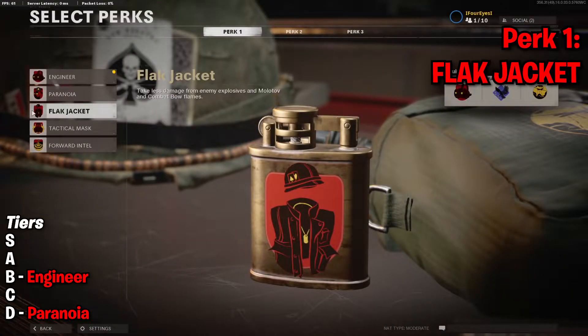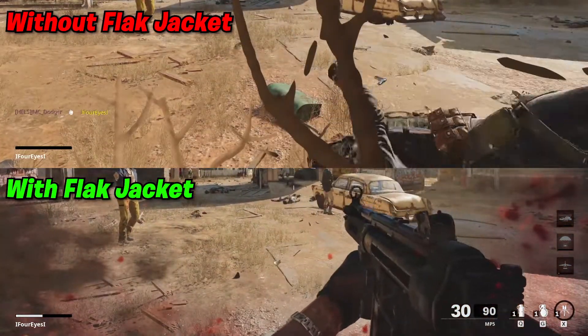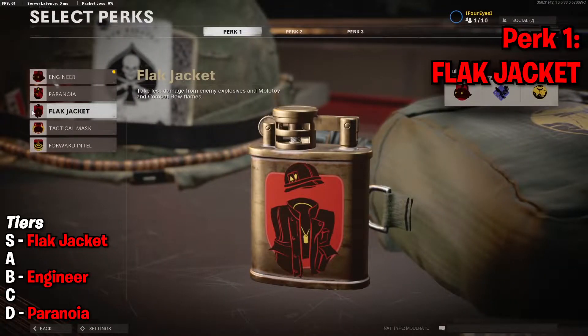Third on the list, we have Flak Jacket for the perk 1 slot, which allows you to take less damage from enemy explosives, Molotov and Combat Bow Flames. This is going straight into my S tier — it's an amazing perk. There's so much nade spam in this game, whether it's grenades, semtexes, Molotovs, anything like that. I think this is an almost necessary perk to play the game, especially in modes like Domination, Hardpoint, and Control — those respawn game modes where people are just chucking loads of nades. You will literally just not die to one of those explosives. Even if you're right next to it, you'll be able to take that damage and return fire and actually win the fight. Whereas without Flak Jacket, you're just instantly dead from stray nades. Definitely an S tier perk and definitely one you should be running in almost all of your games.